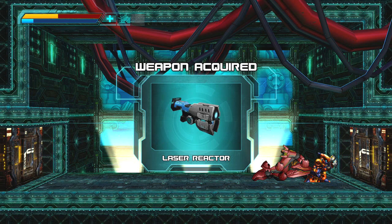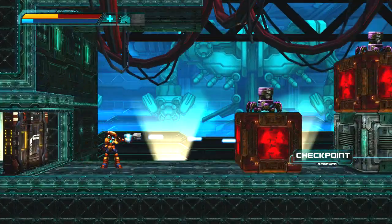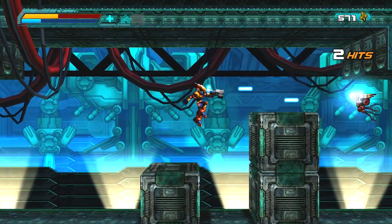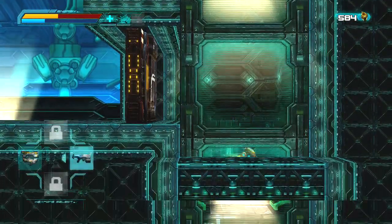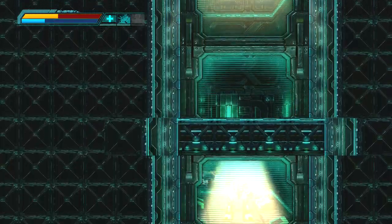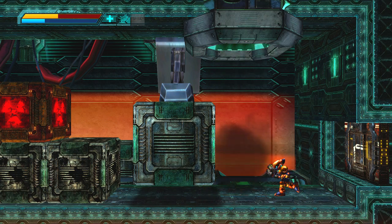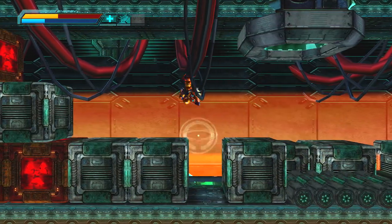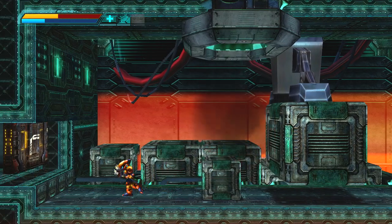What's this? The laser reactor. We've got a new weapon — we've got a laser! It's not bad. I'll stick with my current weapon for now though, just because we've upgraded it. I think it's a bit more powerful than the laser we've got. Falling bombs. Boom.